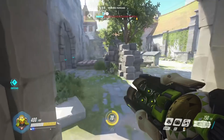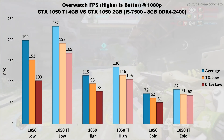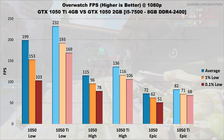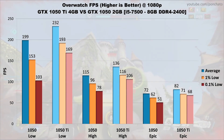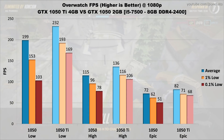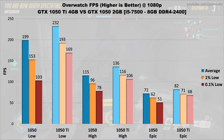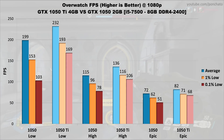Next up is the eSports title Overwatch. The 1050 Ti averages around 16% faster across the graphics settings, but a sizable difference appears in the lows. On low settings especially, the 1050 Ti comes out far ahead with an increase of 26% in 1% lows and 64% in 0.1% lows. On high settings, the 1050 Ti keeps a still healthy 30% lead in lows over the 1050. With the game maxed out, the 1050 drops below 60 FPS in the 0.1% case while the 1050 Ti always maintains over 60 frames per second.